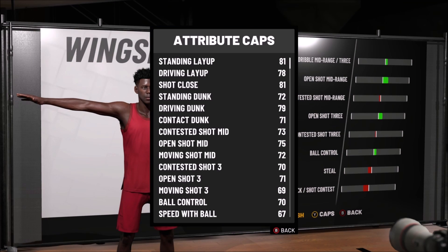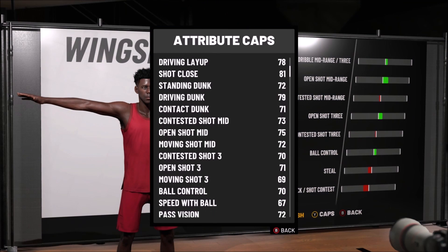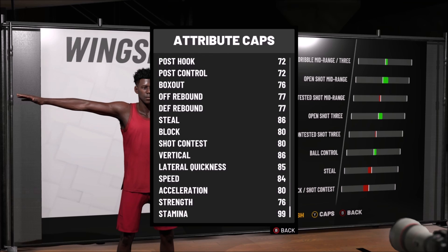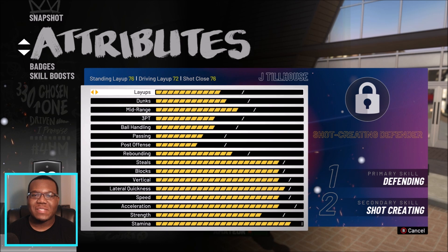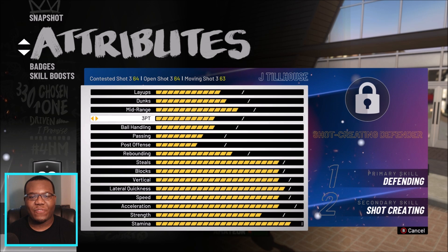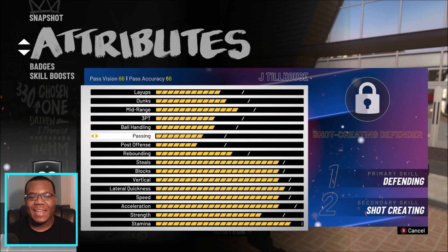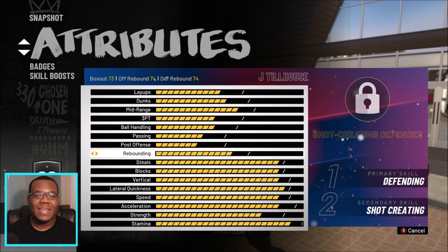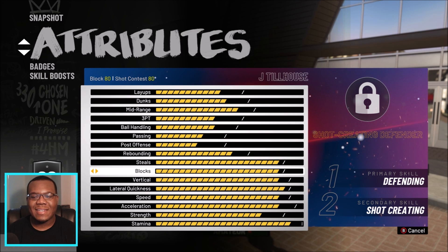Here are the ratings we're looking at right now if you decide to make this build yourself. This is a build you can work off the ball with and still have a lot of success getting buckets. Since the creation of this build we got two cap upgrades, got the layup up to around 72, 76 overall. Personally, the way I like to play, I want to be more of a 3-and-D guy.